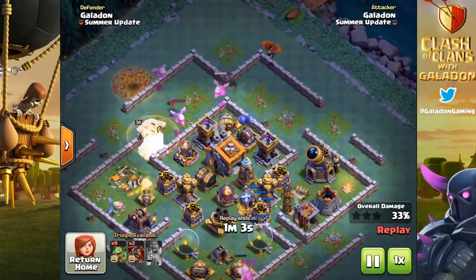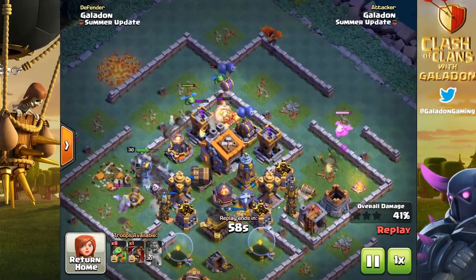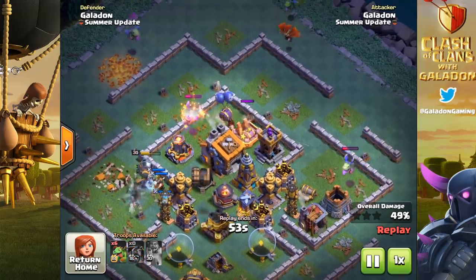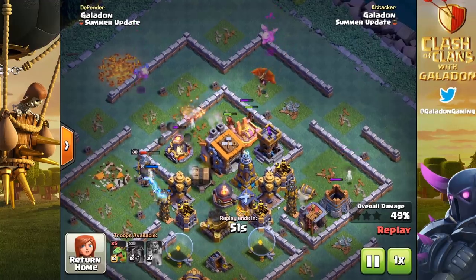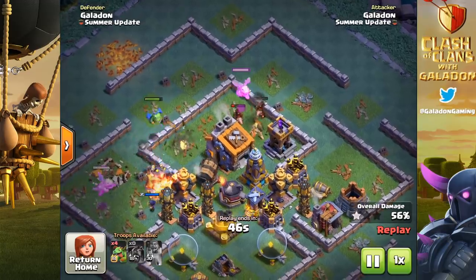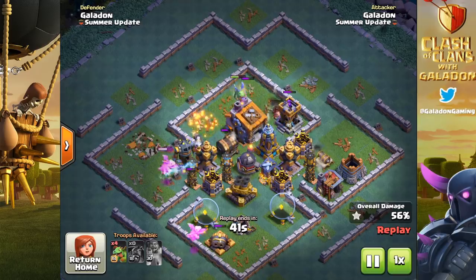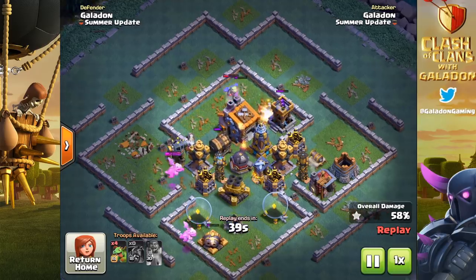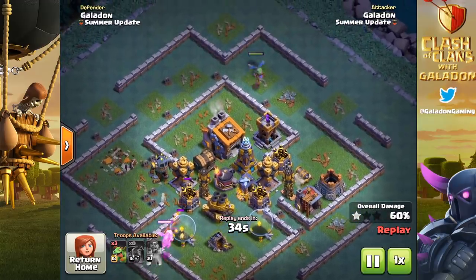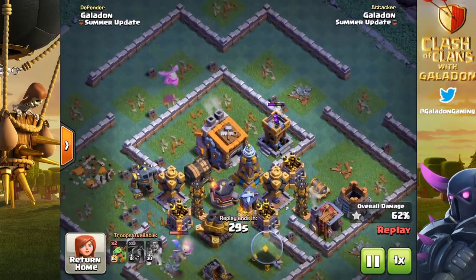After clearing the outer buildings, in come the hog gliders. Ideally, you'd get a hog glider in to stun the air bombs — you have to think about where that's going to happen. There's a stun, though no baby dragon is around to benefit from it immediately. Eventually the hog gliders come in and the three from one camp do take out the air bombs specifically.